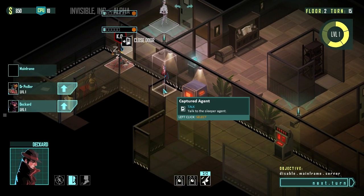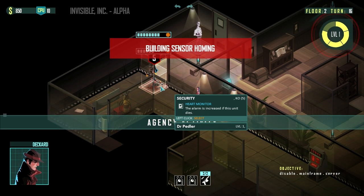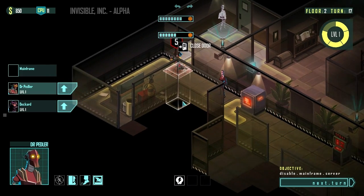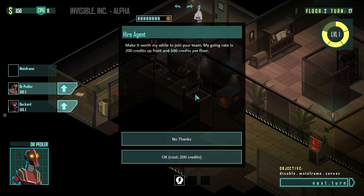I'm going to ask the Mysterious Agent what he's got for me in just a minute, but not right now. We're going to wait a little bit. We've got him down for six turns, but I want to keep his cooldown from going down as long as possible. Let's talk to Shalem. Shalem says, make it worth my while to join your team — my going rate is 200 credits up front and then 500 credits per floor after that. That's a very high cost. You've got to justify his existence from here on out by hacking more safes.